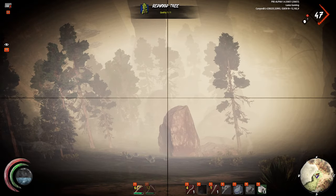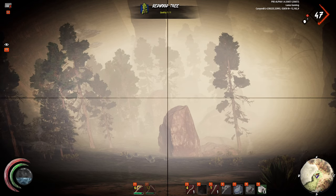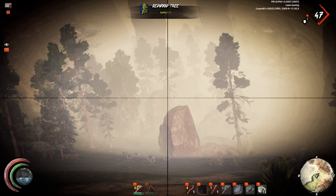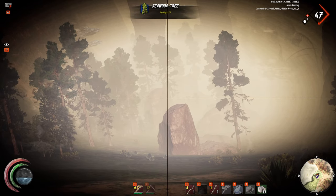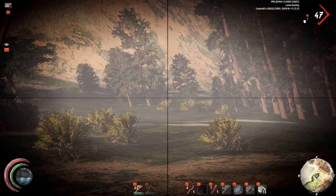If you look at the quality numbers, the first number is the current quality of the item and the second number is the max level it can achieve. So say it was one slash five — currently it's quality one and it can get up to five. If you leave it alone and let it mature it'll get up to quality five, and you can come back and harvest it later.